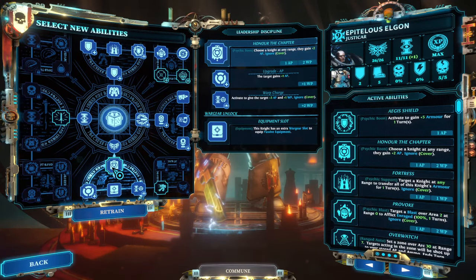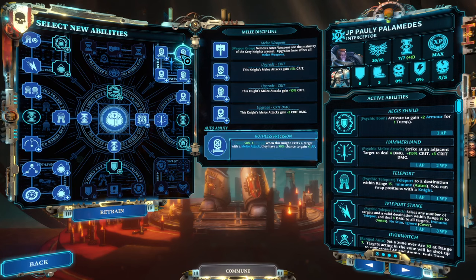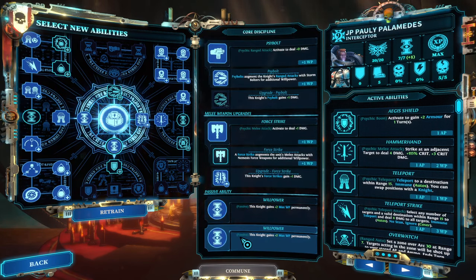The second concept I wish I had understood is action point shifting — using abilities such as Honor the Chapter to push a lot of action points onto single characters that hit exceptionally hard. If you pair that with buffs like the apothecary's biomancy allowing extra crit and stun damage, then put it on a character like the interceptor who has passive melee buffs and the ability to self-teleport, you effectively multiply the action points on that character.